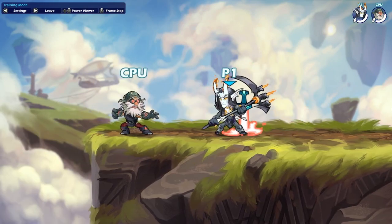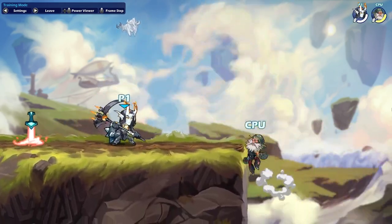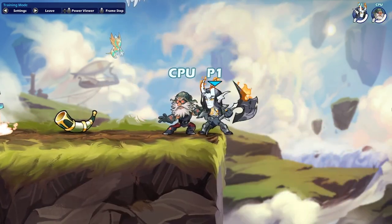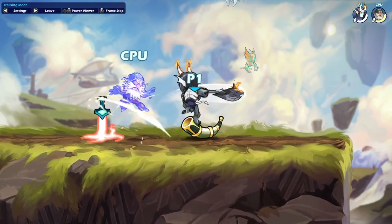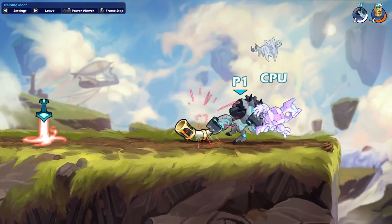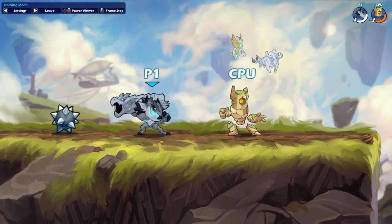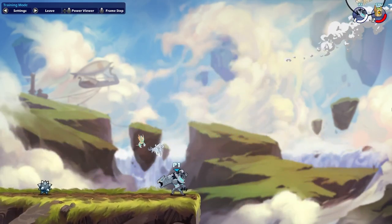Volkov. Doing anything grounded and following it up with a Side Sig is a good way to catch spot-dodges and in-dodges. On his Axe, doing N-Light into Side Sig is a great neutral tool and is extremely hard to punish if you miss. Onix. Sig into Down Sig is a great way to catch opponents who are trying to get to the wall. On her Cannon, doing Side Light into N-Sig is great for catching up-dodgers.